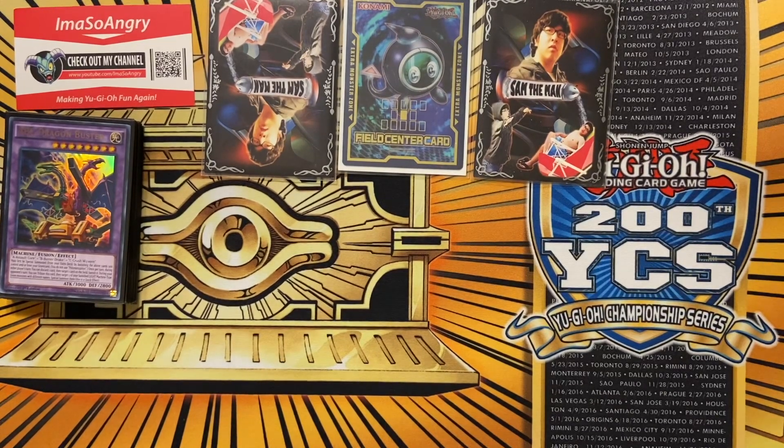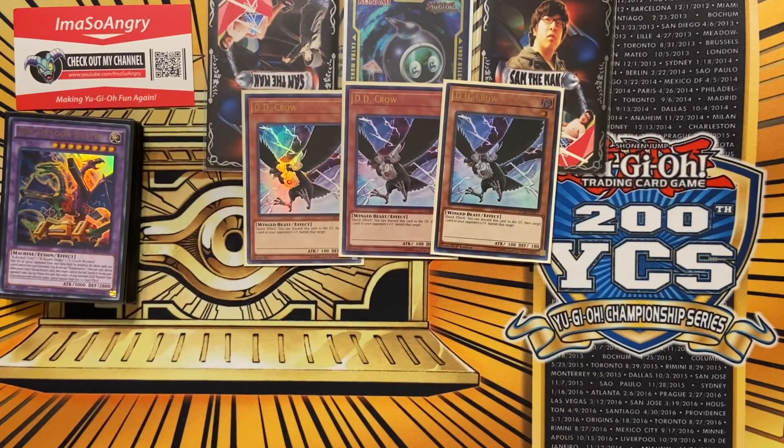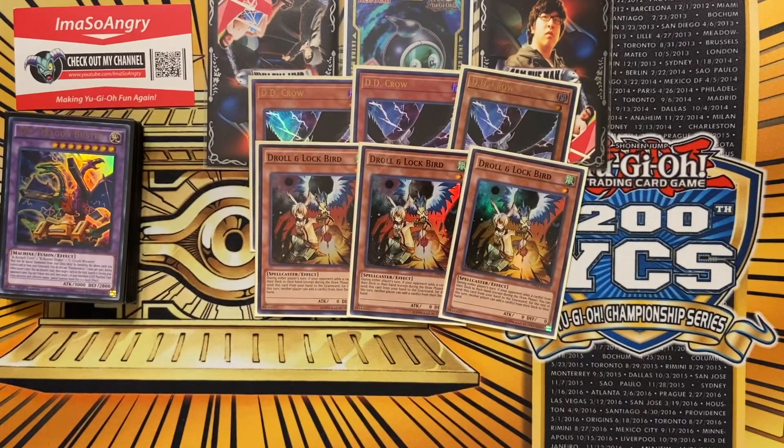You gotta play a lot of hand traps because this is a combo-oriented meta. You've got Spirals, Lunar Lights, Salamangreats - all these combo decks that go crazy on you. So make sure they can't go too crazy, and then you go crazy on them afterwards. Starting with three DD Crow - these are pretty good, they can stop the master plan, get rid of monsters, stop almost any combo deck because every combo deck now revolves around the graveyard. Next, three Droll & Lock Bird, mainly for Spirals because Spirals go crazy with massive big boards.